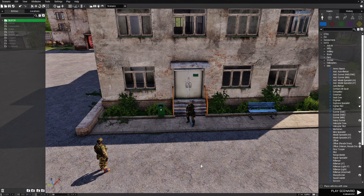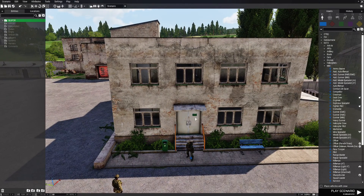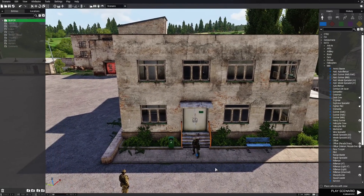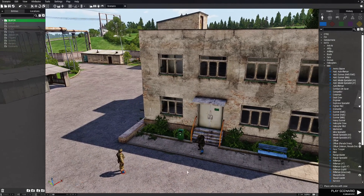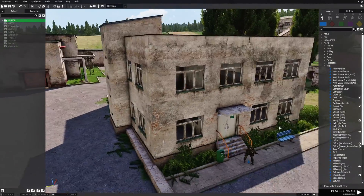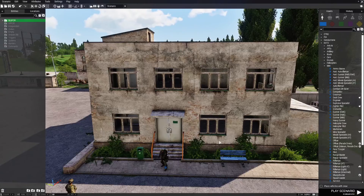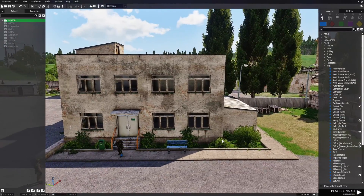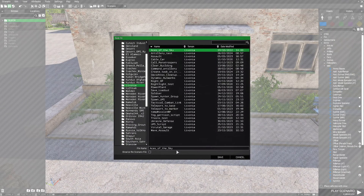So basically, you can take an AI and if you want them to patrol a building of your choice, it doesn't matter what building as long as it has positions that the AI can go to. This script mainly makes the AI walk around inside the building and patrol the various spots — all the various rooms, go on the roof, different locations. Let's save our mission here on Livonia and name it 'house patrol'.